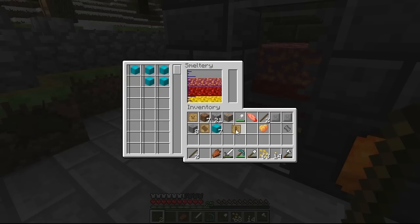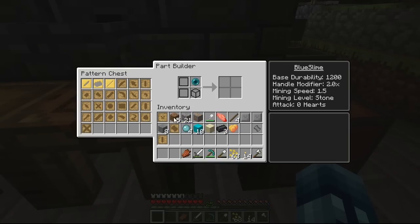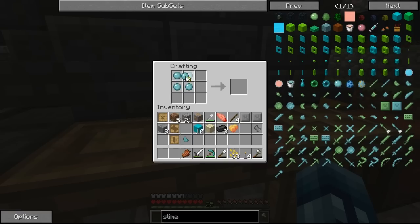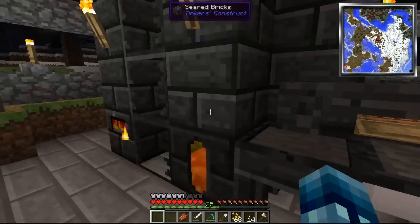We're back once more — I figured out slime crystals. You basically just put a piece of sand and a piece of dirt with four gelatinous slimes on top, you get slimy mud. Then you throw that into a furnace and it makes a slime crystal. Pretty cool — let's do that.